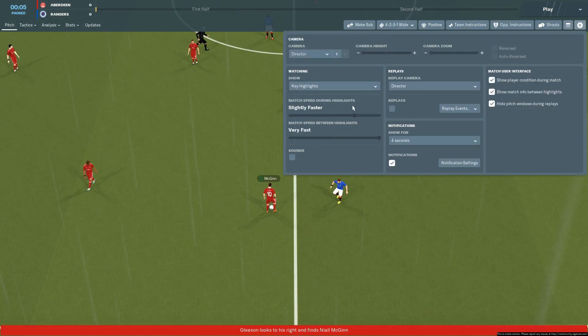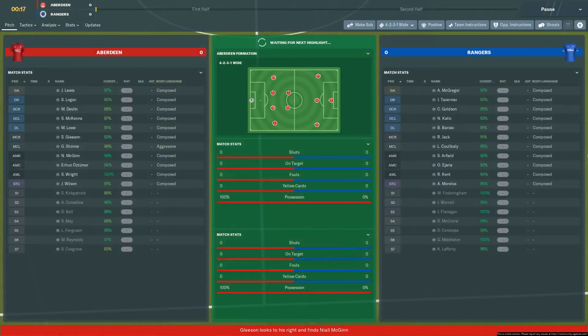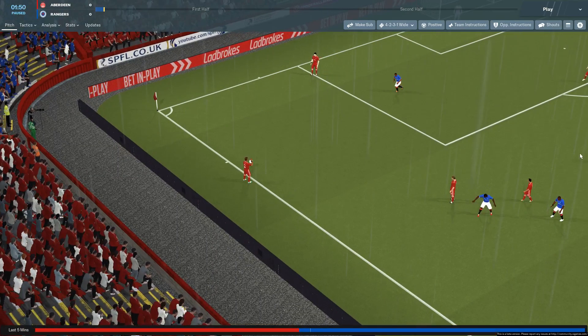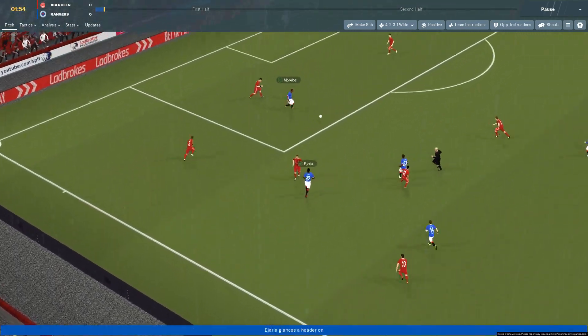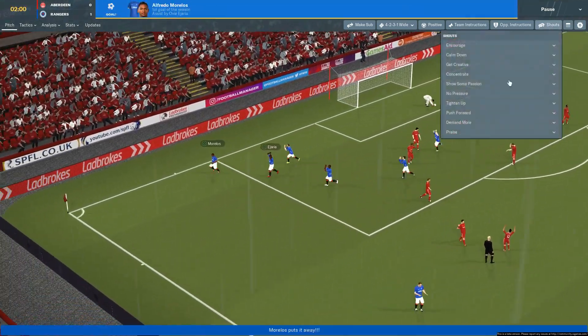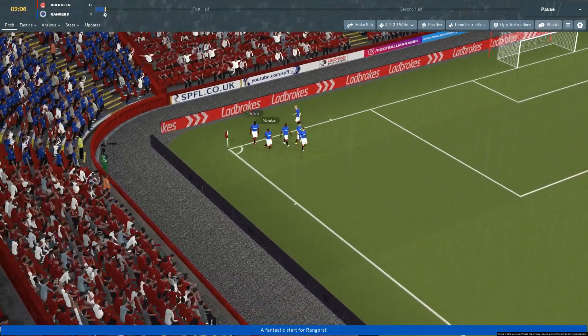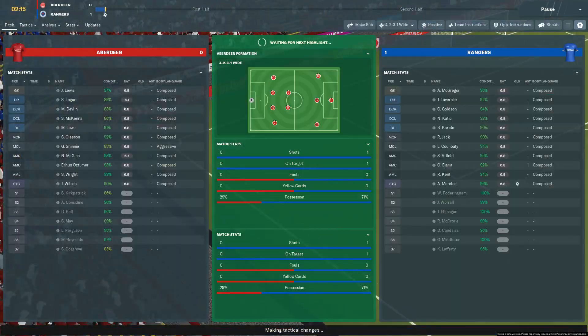I'm going to actually slow down the highlights a little bit - it was pointed out to me that it was a little bit quick. As Logan takes the throw in, it is nicked - it's Morelos! Opens up for him and it is 1-0! Not even two minutes gone. That's lovely play there to intercept the pass and bang it right into the top corner. Perfect start here at Pittodrie.